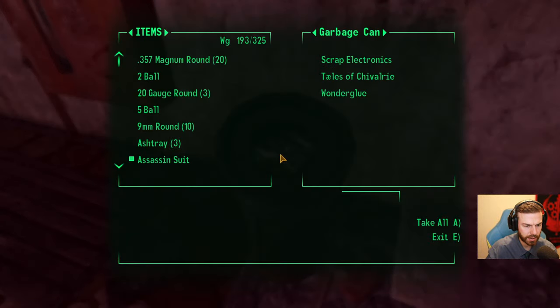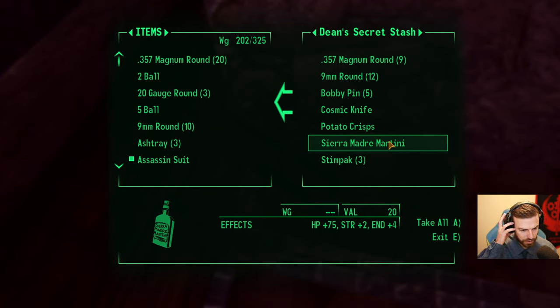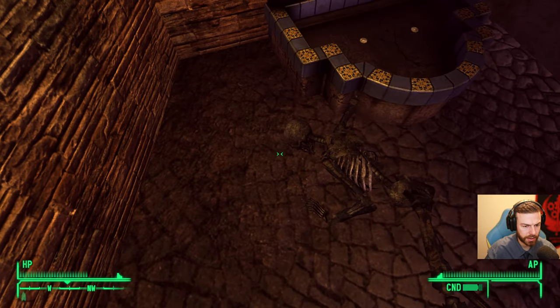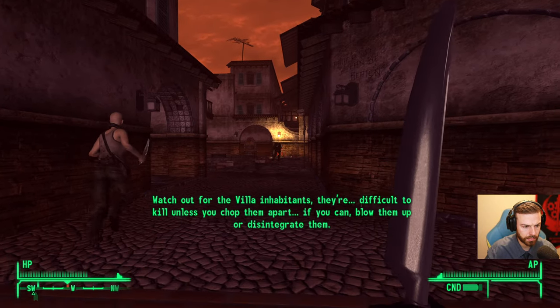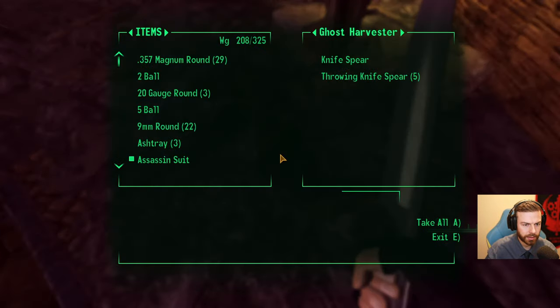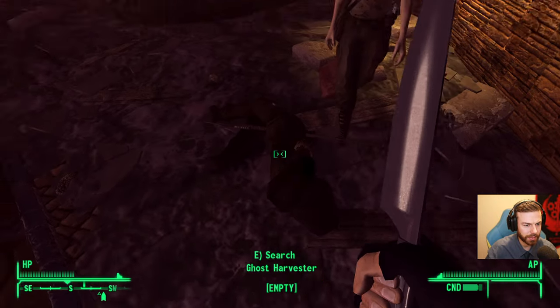It's very empty here, surprisingly empty. There's plenty of stuff — Sierra Madre martini. That's plus four to endurance. That's not bad, this martini is really powerful. That's what she was pointing at, I think. Knife spear. Yeah, I can blow them apart quite easily. They should have given me this tip before when I was fighting them, not now. My weight is getting slightly higher, but that's still okay. Look how many chips we have in here.